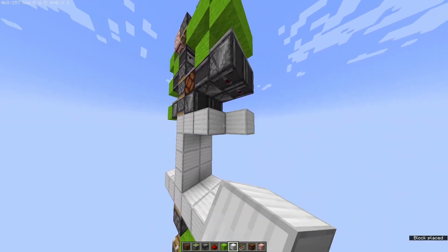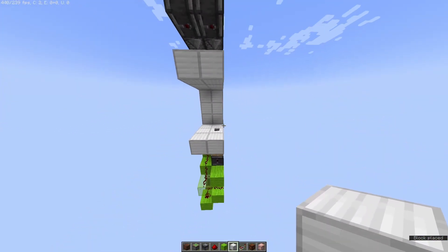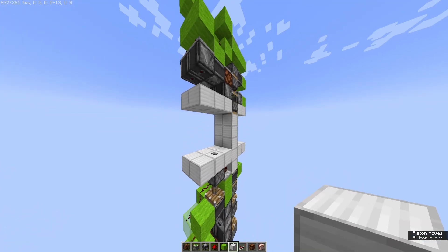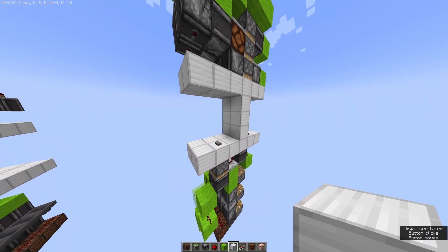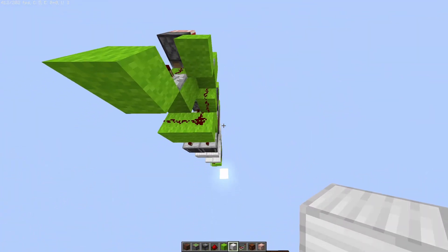And then we can just fill in these blocks with iron, or whatever block you choose. And that should be the base door all completed. So you can see, it opens and it closes. Now, this is just the main slice of the door.